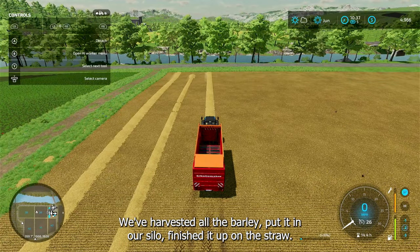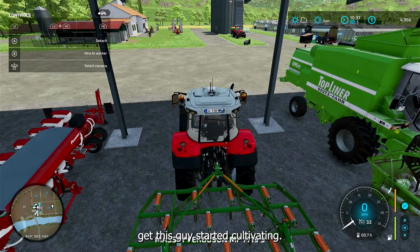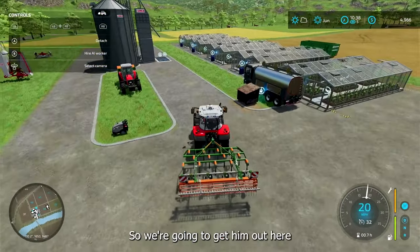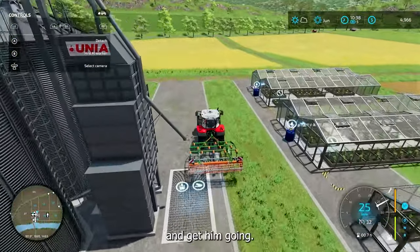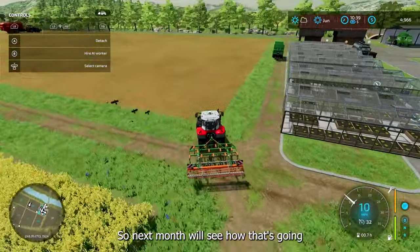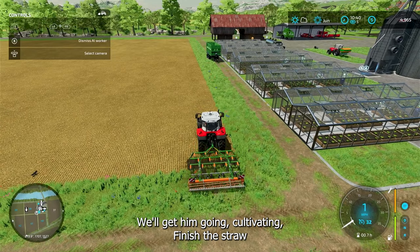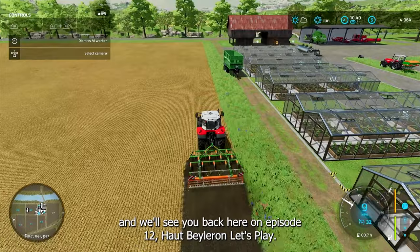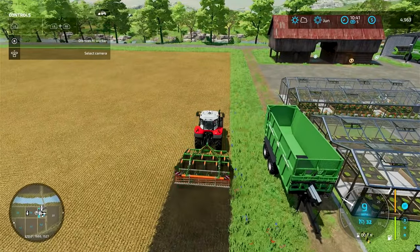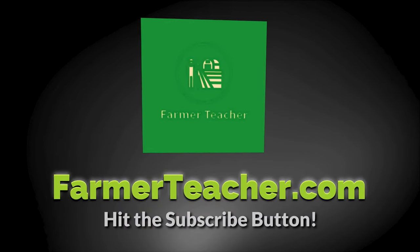Hey, this is Farmer Teacher, we're back. We've harvested all the barley, put it in our silo, finished up on the straw. I need to get this guy started cultivating, so we're going to get him out here and get him going. We fed our chickens, everything's going good there — next month we'll see how that's going, in the next episode I guess. So that's all for this episode — we'll finish the straw and see you back here on episode 12. Let's play — see you later, bye-bye.